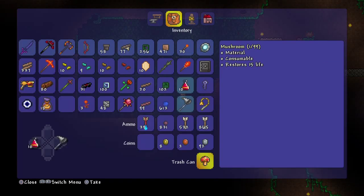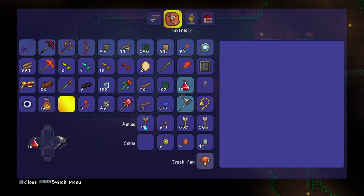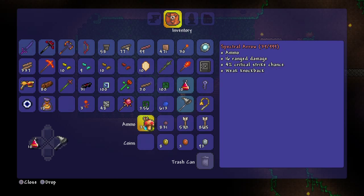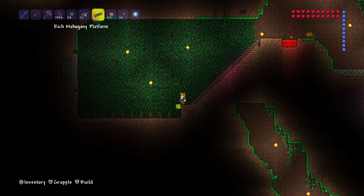99 — that feels like a good number. And I cleared space. Let's save that mushroom — that's right, I'm a saver.